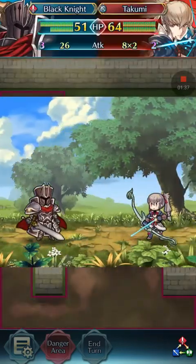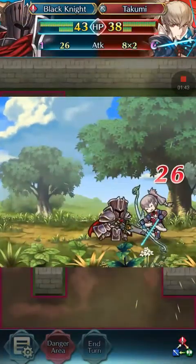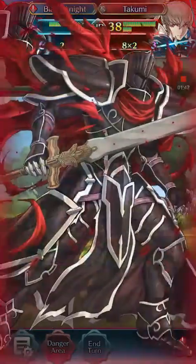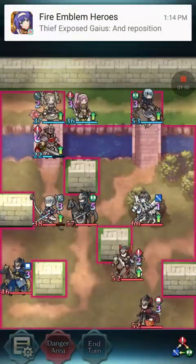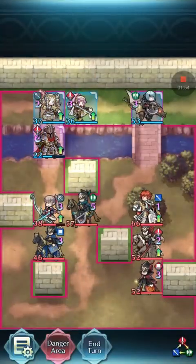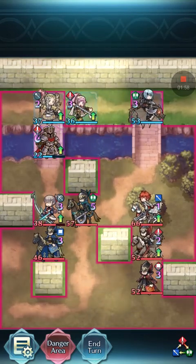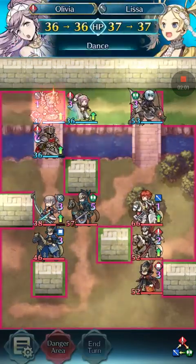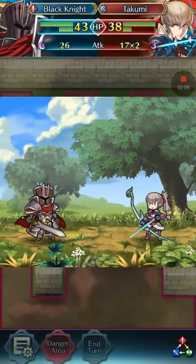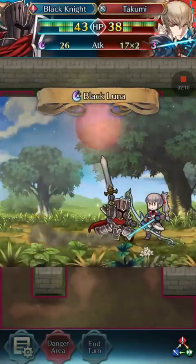Takumi is gonna come and try to murder Black Knight, but Black Knight's too cool for that, so he can't do anything. Then we heal up Black Knight like twice, we make him go here and kill Takumi — taco needs to die.